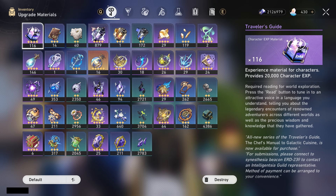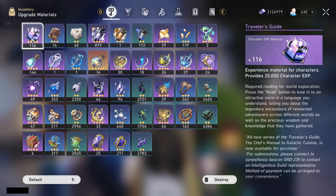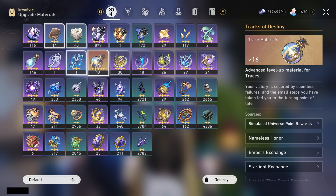Starting off with the general stuff you do need: credits, you need about 3.9 million in order to get everything maxed. Purple books wise, you need about 290 to get from level 1 to level 80. And since she is a 5-star, just like any other 5-star, you do need a total of 8 Tracks of Destiny for traces.